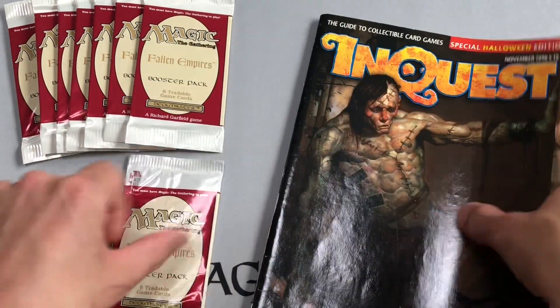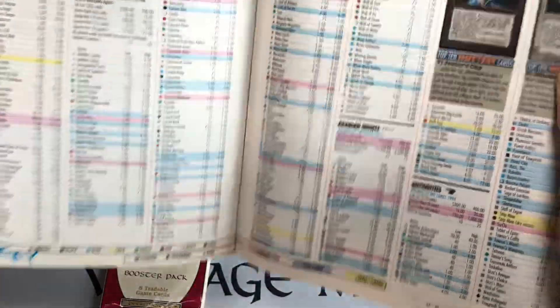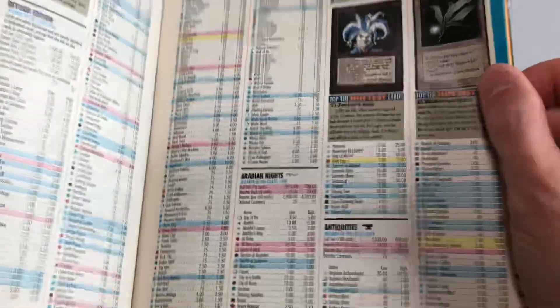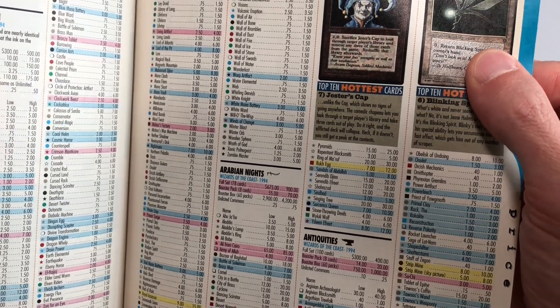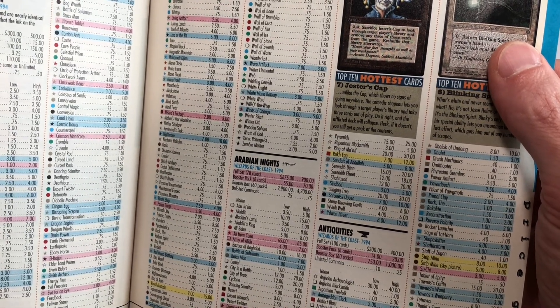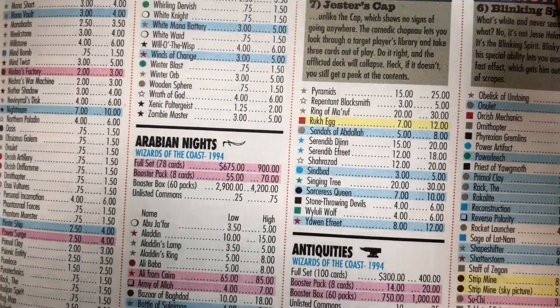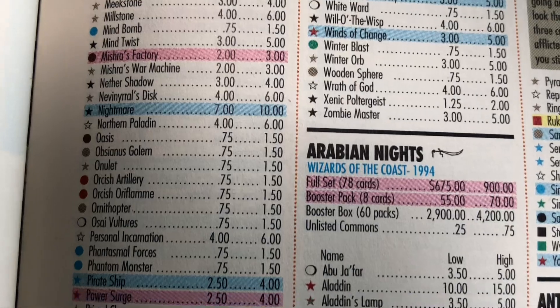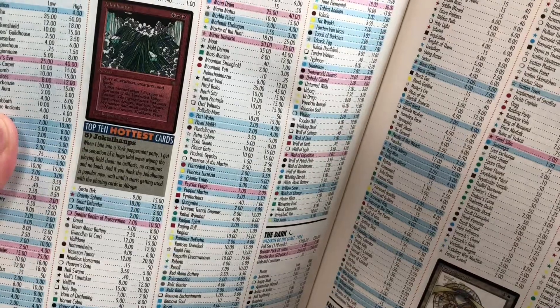We'll open up our InQuest to the Fallen Empires page. There are also Star Trek card prices in here, and Arabian Nights — it's kind of cool to see the prices of Magic cards in 1996. A full set of 78 Arabian Nights cards was $675 to $900 back in the day. A booster box of 60 packs used to cost $2,900 to $4,200, and a single booster pack of 8 cards was $55 to $70 back in 1996. Pretty crazy. Juzam Djinn was one of the hottest cards, top 10 of 1996.